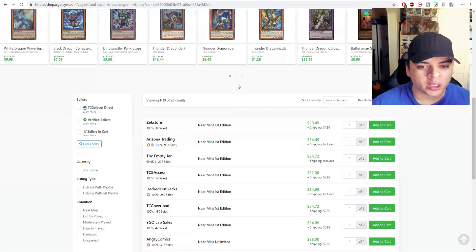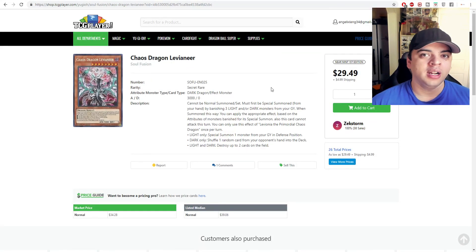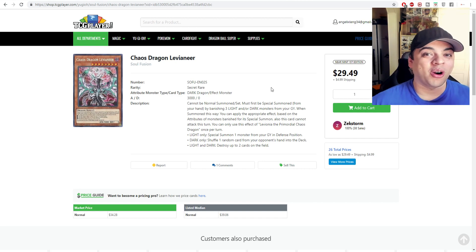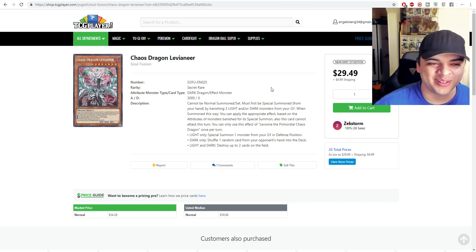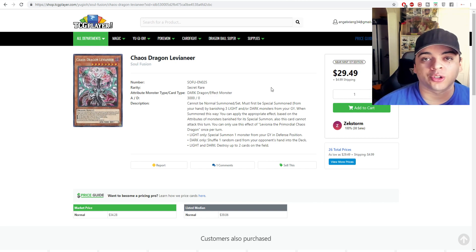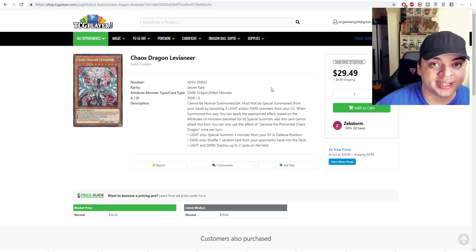Chaos Dragon Levianeer has a $34 market price, with near mint versions hitting about $34 to $35. I think this card is broken — anyone who says it's balanced is lying. However, I think it's going to go down in value for two reasons. First, it's in Soul Fusion, which is a solid reprint target for the Mega Tins coming out this year. Second, looking at the OCG with Dragon Spellbook, they run only one copy. So moving forward, you're probably only running one to two copies rather than three, which dampens demand.